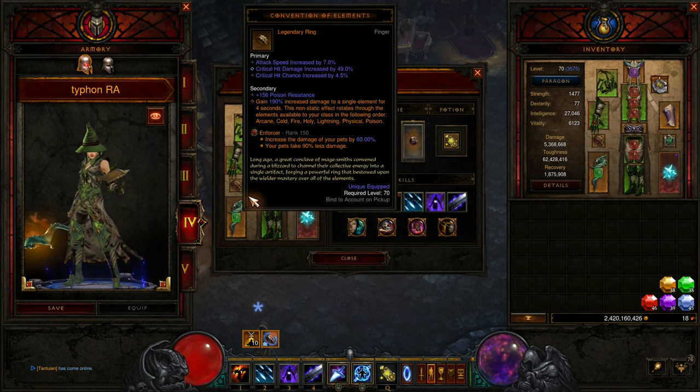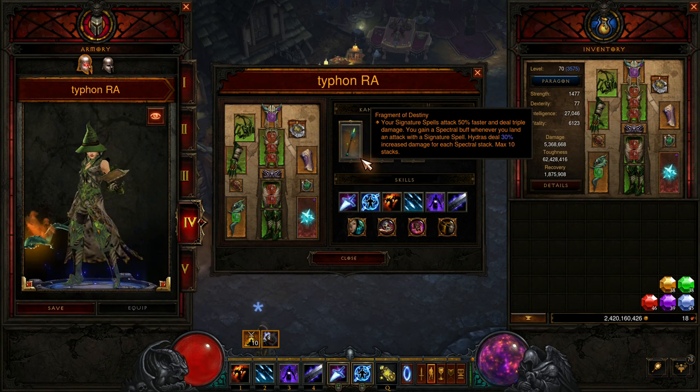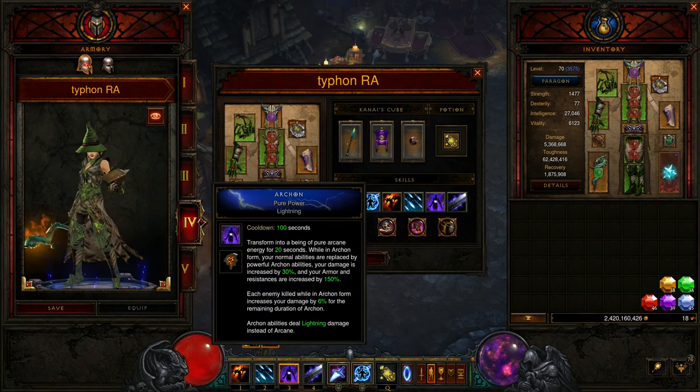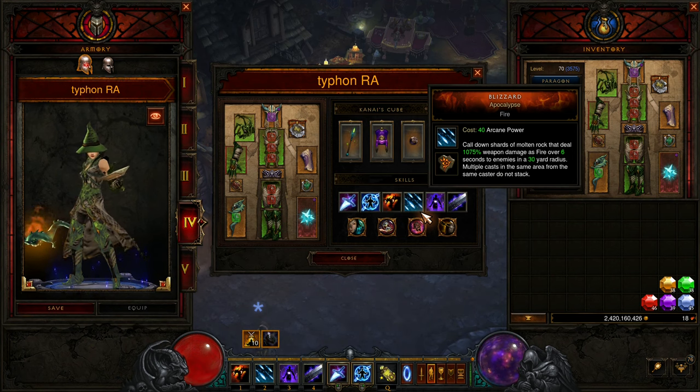And then you want to line this up with Convention of Elements as well. The Convention of Elements cycle lasts 4 seconds per element. This Blizzard buff lasts 6 seconds and the Fragment of Destiny buff lasts 5 seconds. What you want to do is just at the start of Cold — the instant it swaps over into Cold — you press Archon so that you are in Archon mode and you get all the damage buffs during the Cold cycle. But you also want the Winter Flurry buff, so you need to cast Blizzard on top of the enemies in the last 2 seconds before Cold, so it lasts throughout the entire Cold cycle.